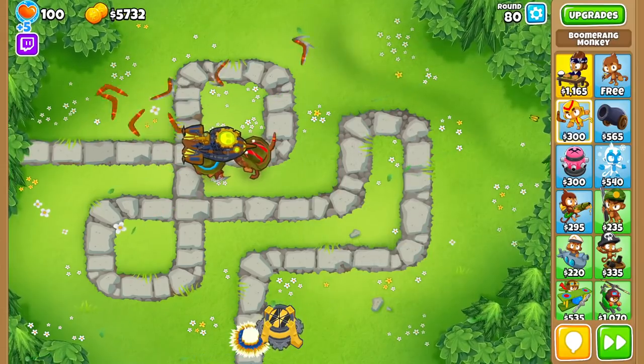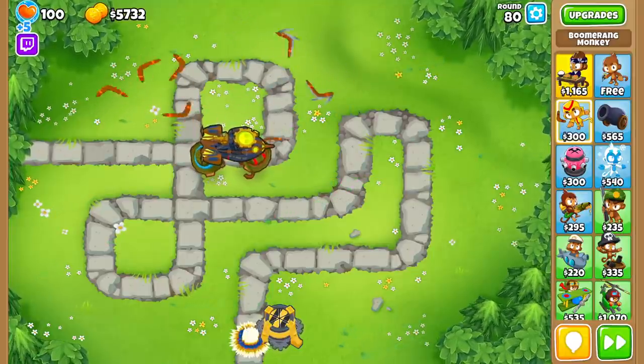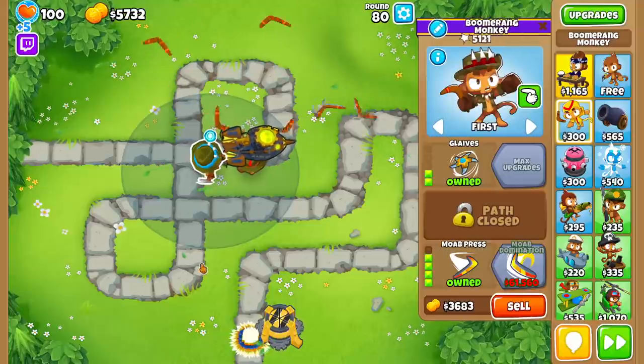Its second, and much more important, attack is a heavy Kylie that knocks back Mobepress Bloons, has a 10 second cooldown, does 1 damage to Bloons, 5 to Blimps, has 200 pierce, and can also re-hit targets.